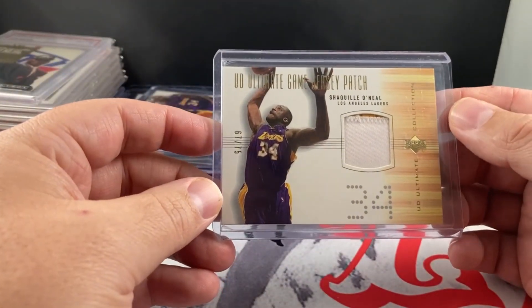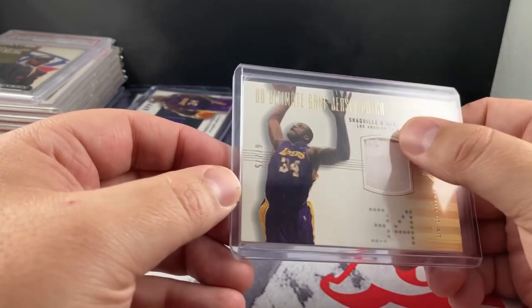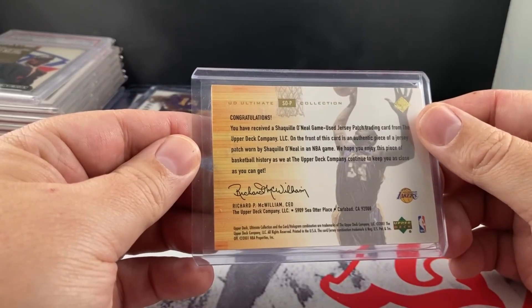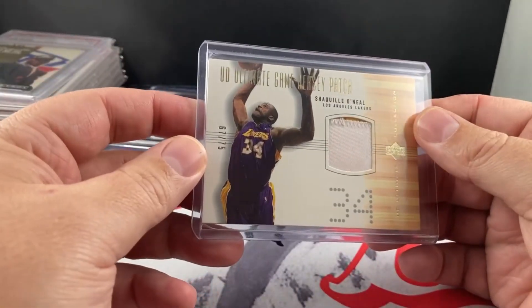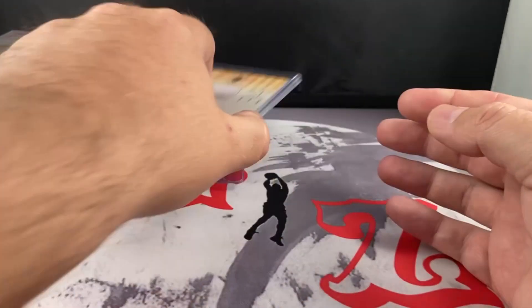UD Ultimate — this is the patch variation, out of 75. It's got a nice thick patch there, a little bit of the yellow jersey. Super thick card. I'll probably send this to BGS — I'm not sure I'll send it to PSA just because of how they are on thick cards.